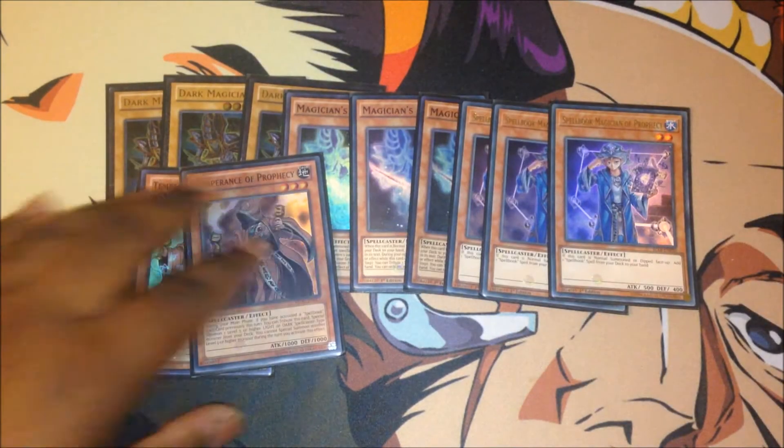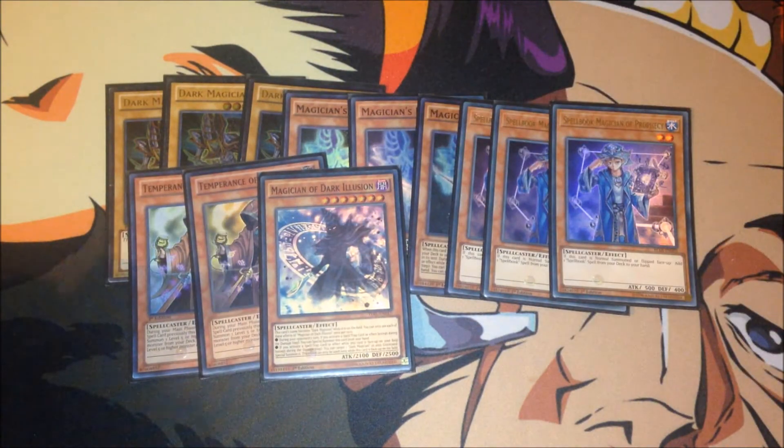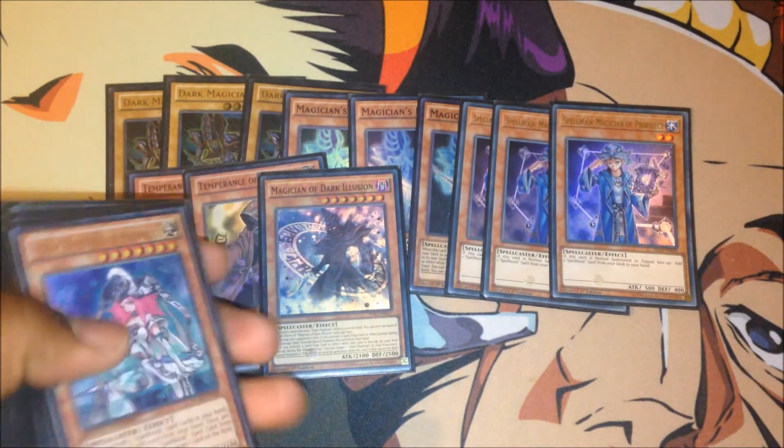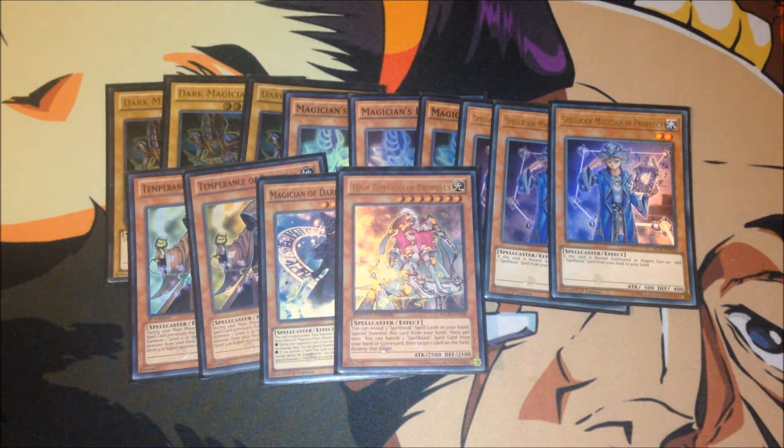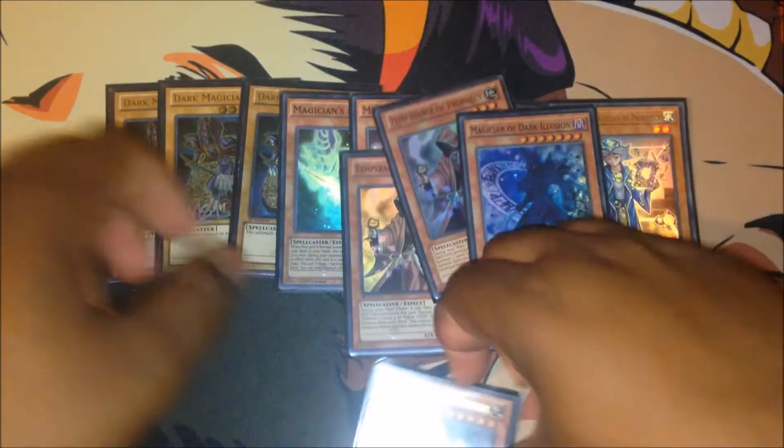Double Temperance — Temperance is like a Lonefire Blossom. After you activate a Spellbook spell card, you can tribute her to bring out a Dark Magician, or you can bring out your Priestess, which is pretty nice. Or you can bring out Magician of Dark Illusion — we play one copy of him. And of course, one High Priestess of Prophecy. I cut her down to one because she's just so bricky; I hate playing multiples. Plus we tend to blitz through all our spells, so that's another reason we only play one.